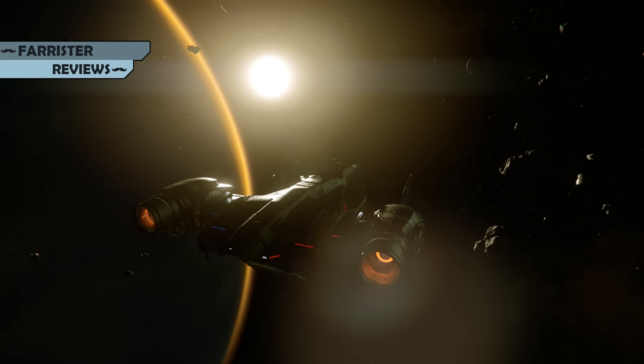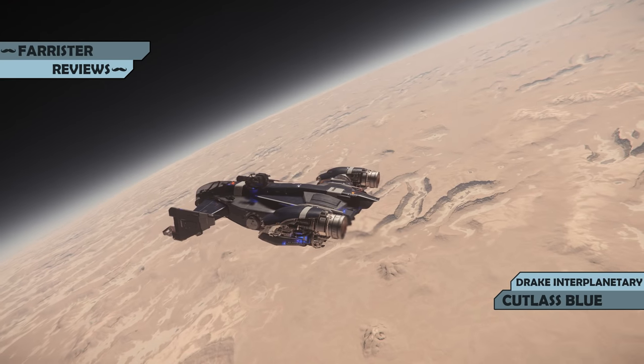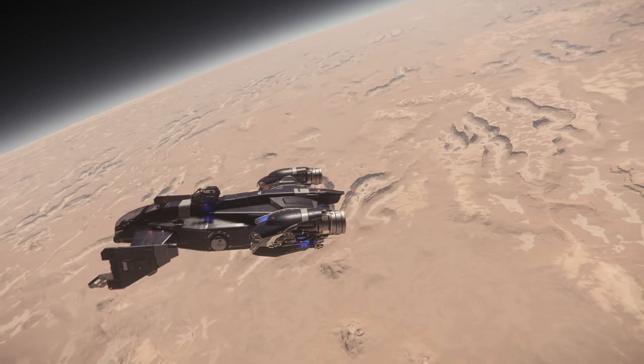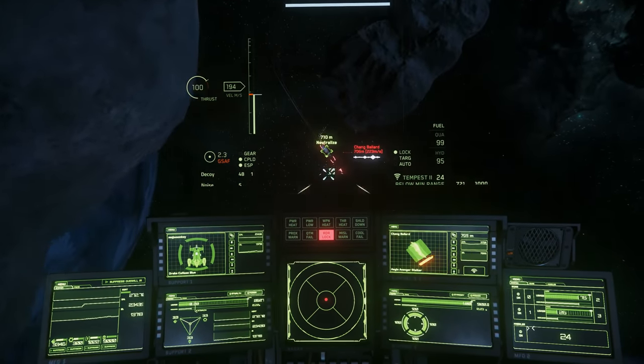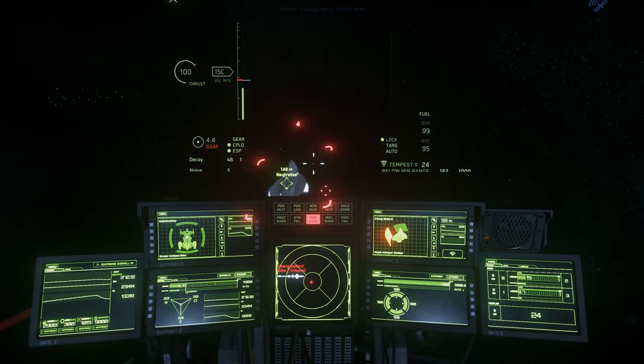I'm Farrister, and in this video I review the Star Citizen ship, the currently flyable Drake Cutlass Blue. As with some of the most interesting ships, she's multi-crew capable, although can easily be flown solo, and is described as an interdiction ship.